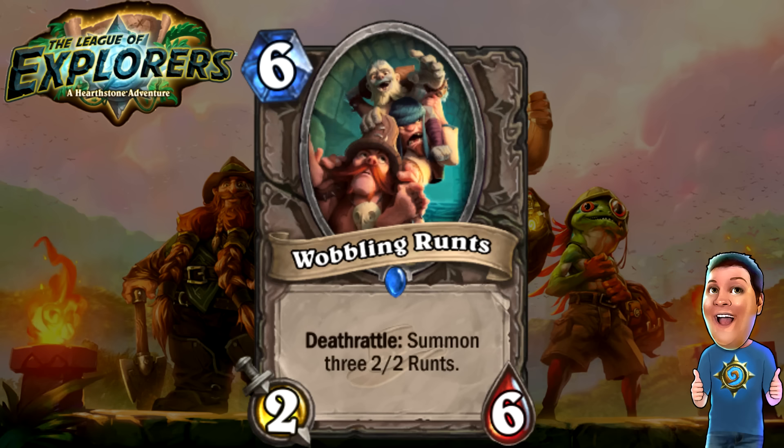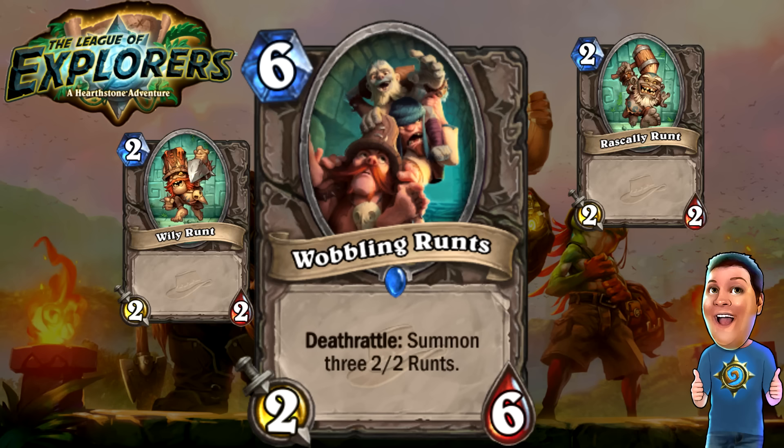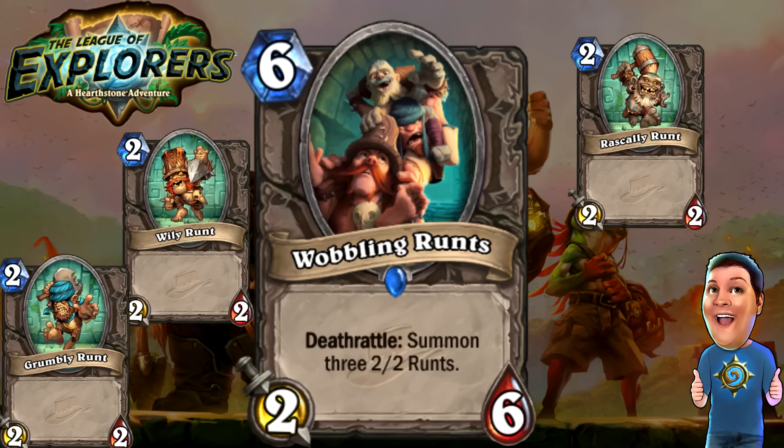Next, we got the Wobbling Runts — six cost 2/6. Not great stats, but when it dies you get three Wobbling Runts: Rascally, Willy, and Grumbly. I love their artwork. So essentially you're paying six mana for a 2/6 and three other 2/2s, which is definitely worth the cost. If it gets silenced, it wastes the silence, which is really good. It's a great way to flood the board easily. If you run Baron Rivendare, you can get six 2/2 Runts on the board and follow it up with a Bloodlust. This card definitely has a lot of versatility and I think it could see a lot of play.